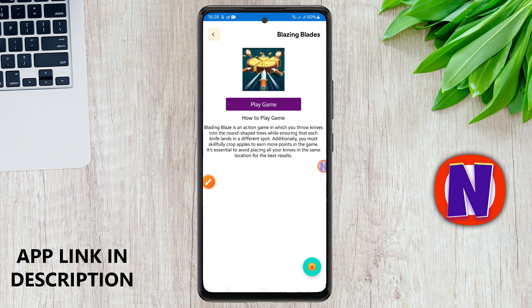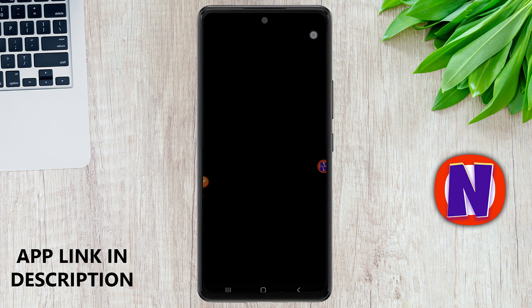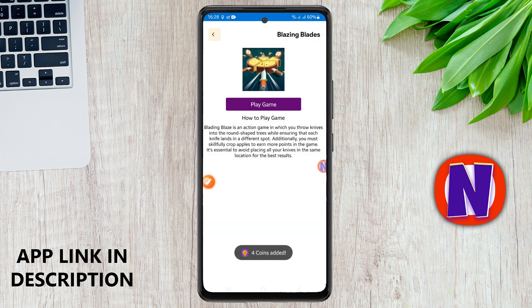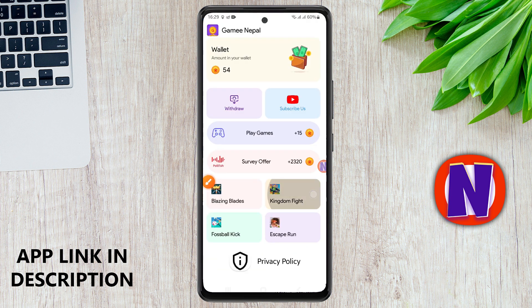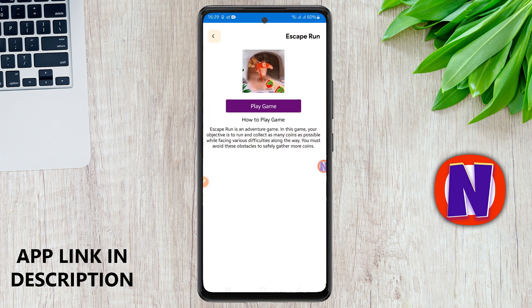Then you add a card, and you can collect it. Here we are going to add all the cards, just cut it. Then you can add 4 coins, so you can add 4 coins. The process is: you can click on play and click on the times on and off. Then you can click on the side of the coin and click add to add 4 coins. You can also use Kingdom Fight, Football Kick and Skip Run.